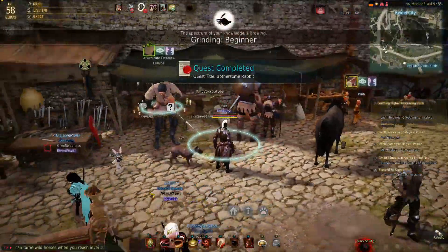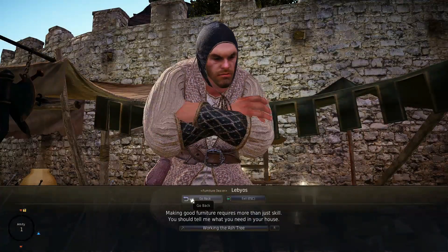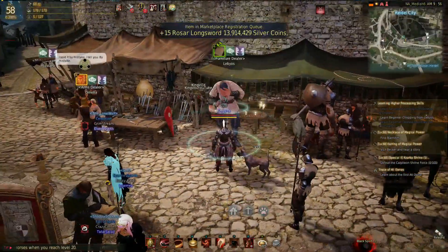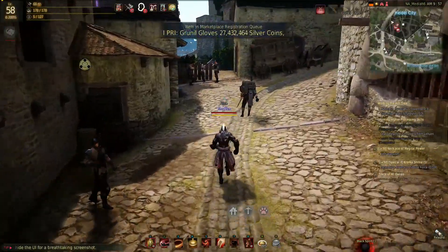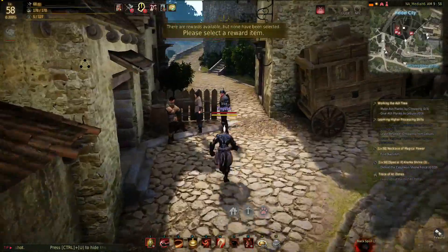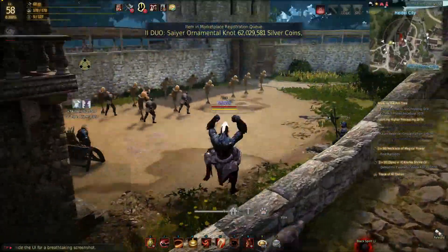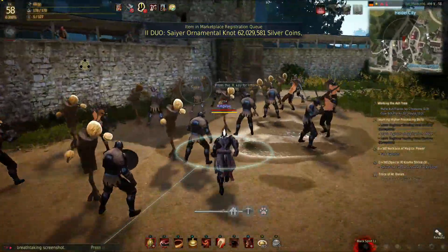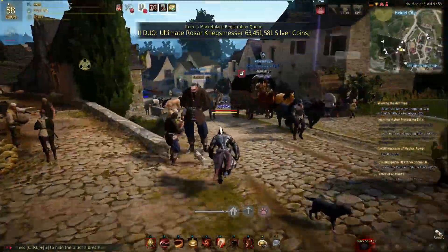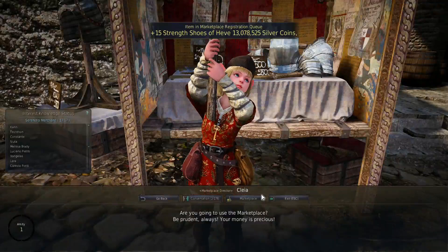There's one more quest he needs: make a plank by chopping. To be honest, I'm not going to go punch ash trees — I'm going to go to the marketplace and just buy what you need.